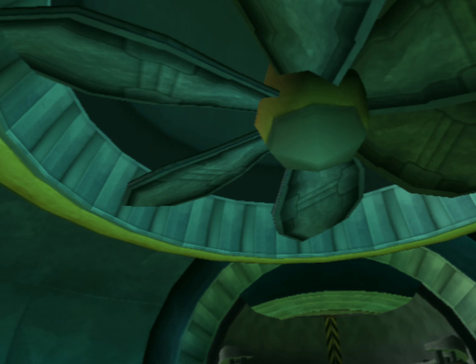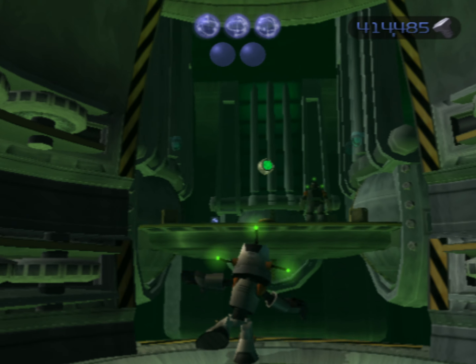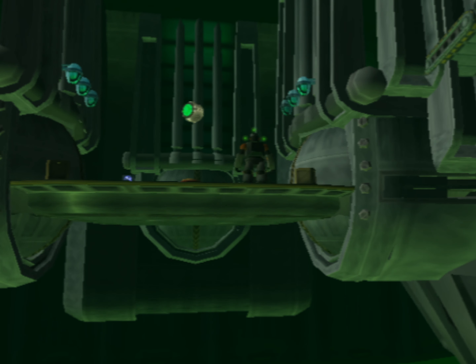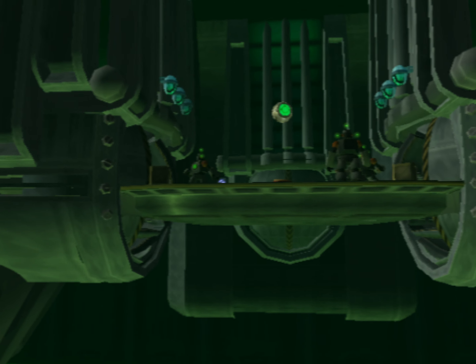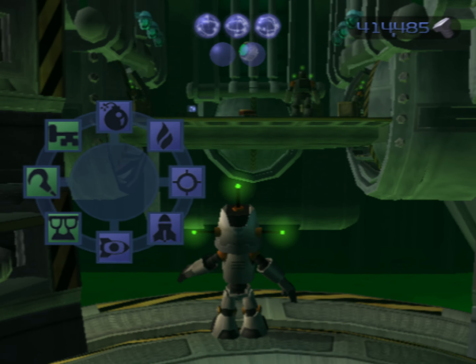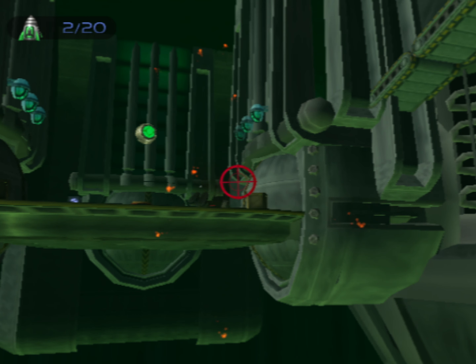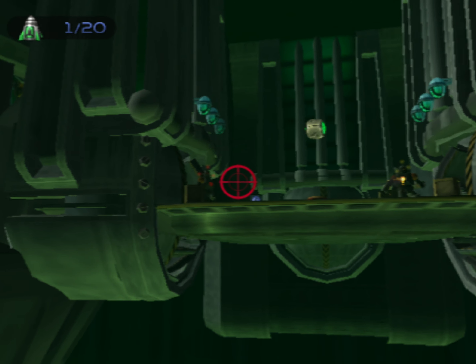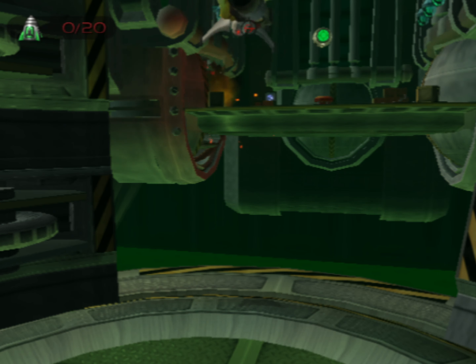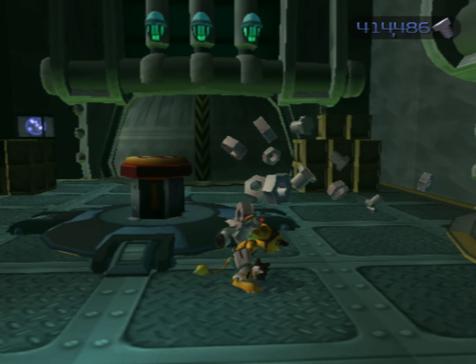Got a big fan there on the ceiling. Hologuys — any over here? Yes, there is one there, and there should be more coming out of those openings. I'm going to aim my Devastator at this wall here so I can shoot that one right as it comes out, and then that one right as it comes out. Swingshot. There you have it.